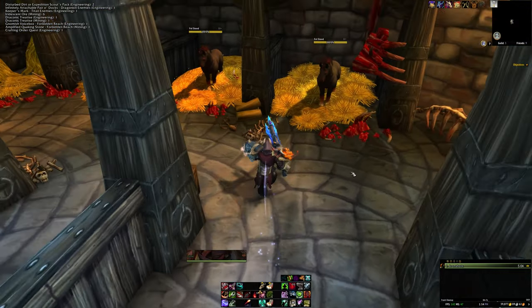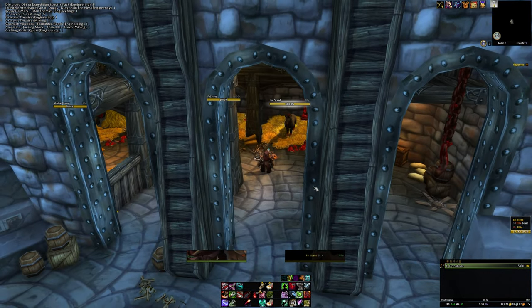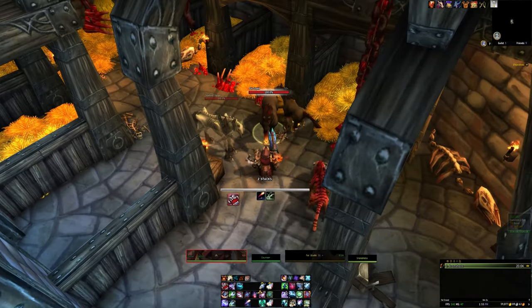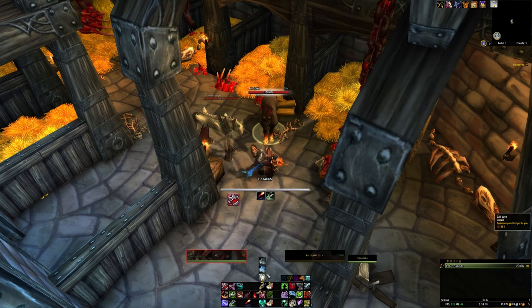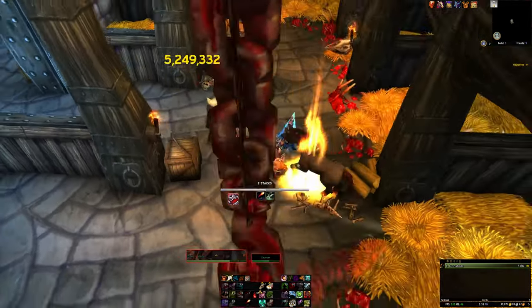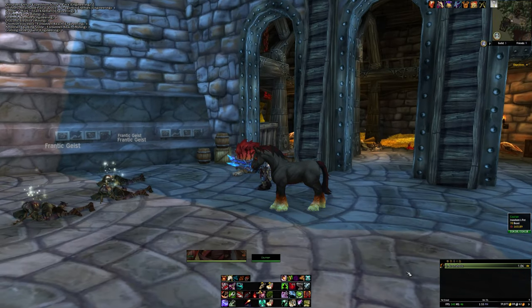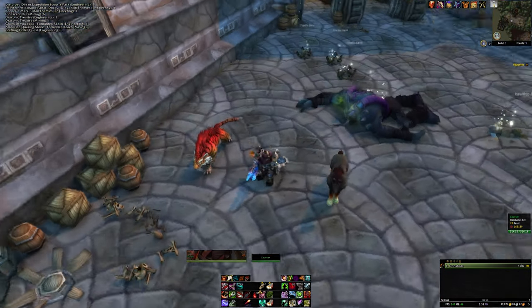Right here in the barn you'll see the Fell Steed — there are two of them. Just remember it has to be on Normal difficulty. There's another one if you'd like to have two of them, so let's go ahead and tame another Fell Steed. It's a little bit different than the warlock versions, but it's a pretty cool and unique pet.